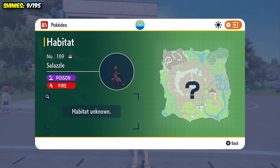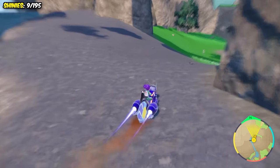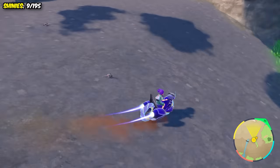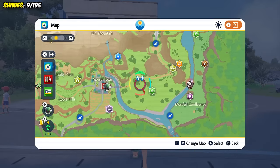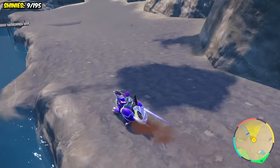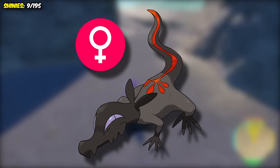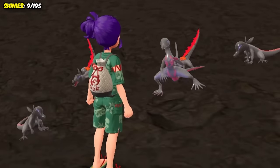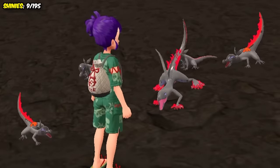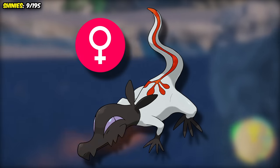Believe it or not, she can't be found anywhere throughout Kitakami. She's in the Pokedex, sure, but that's only because you can find Salandit in certain areas, and seeing as she can't spawn anywhere, she also cannot have outbreaks. This is obviously a problem, because Salandit can only evolve if it's female, and that's only a 10% chance. So unlike in Paldea where Salazzle can spawn in the wild and have outbreaks, we actually need to find a shiny female Salandit.